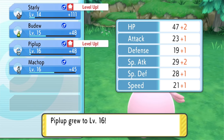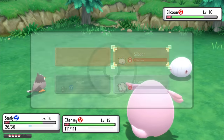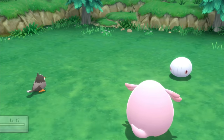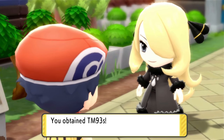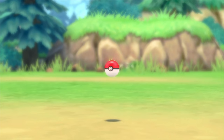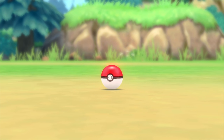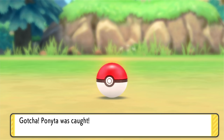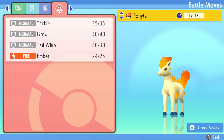We still can't use any Flying moves. I wish I could catch Murkrow to get Peck, but they're only here at night. As soon as we get to Eterna City, Cynthia shows up to give us Cut. There's a little route east where we can catch a Ponyta — in Platinum you could get one earlier, but in Brilliant Diamond we had to wait. It's got Flame Wheel, so this should be awesome in the Grass Gym.